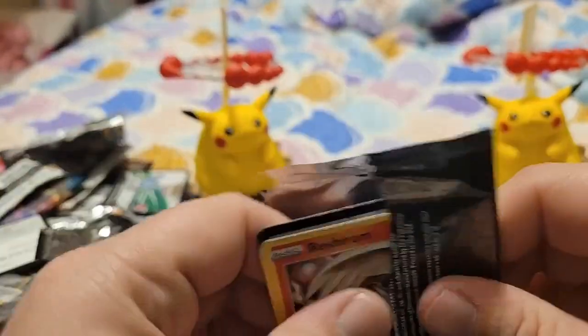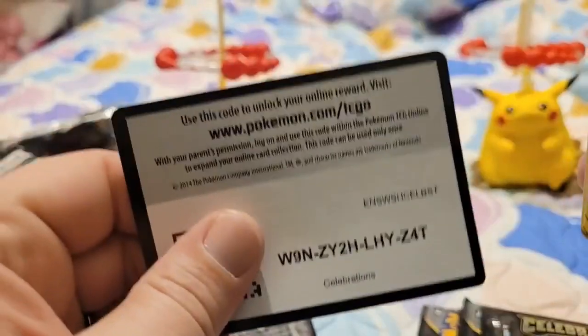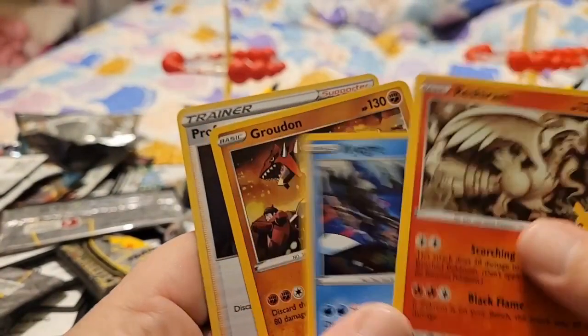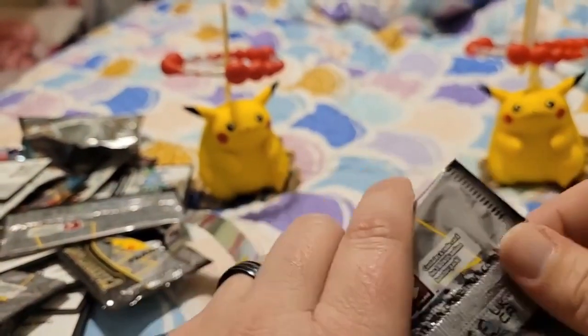These packs are fun to open but you just blow right through them. Code card. Reshiram, Kyogre, Groudon, Professor's Research. Nothing good in that one.